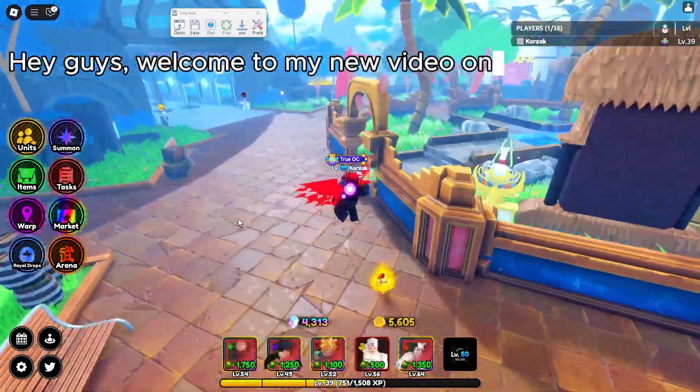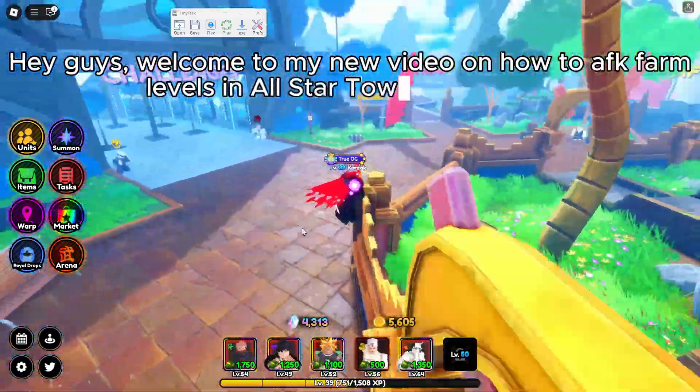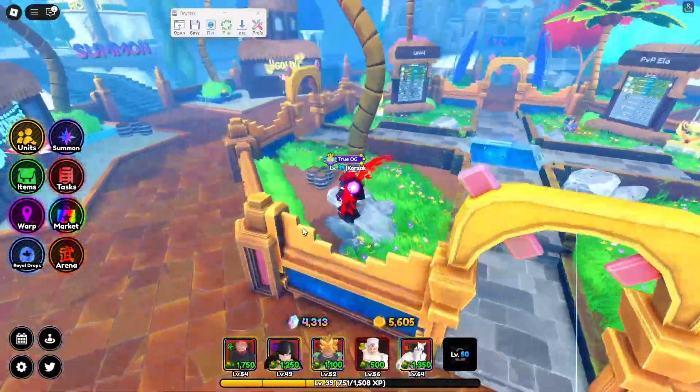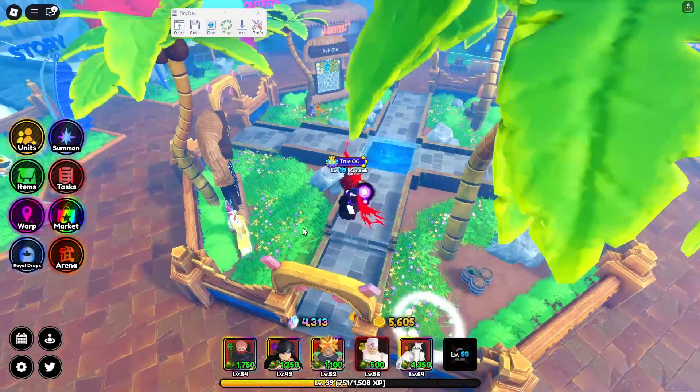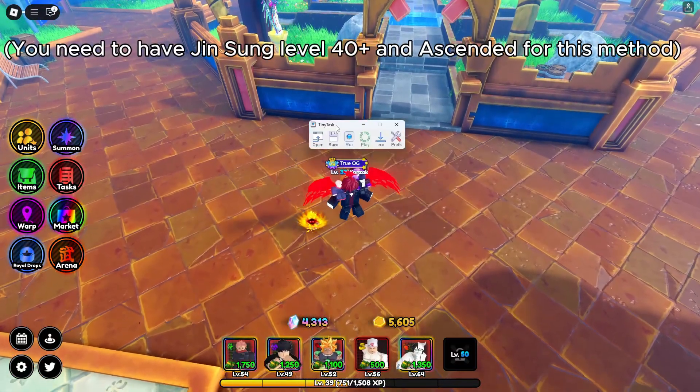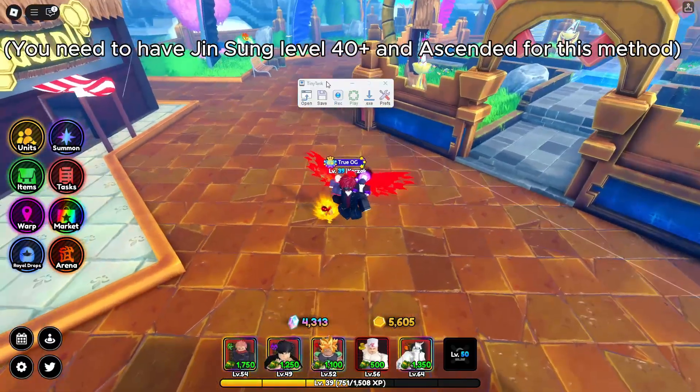Hey guys, welcome to my new video on how to away-from-keyboard farm levels in All-Star Tower Defense X. For this AFK farm you need Tiny Task and Jinsung. You need to have Jinsung level 40 plus and ascended for this method.